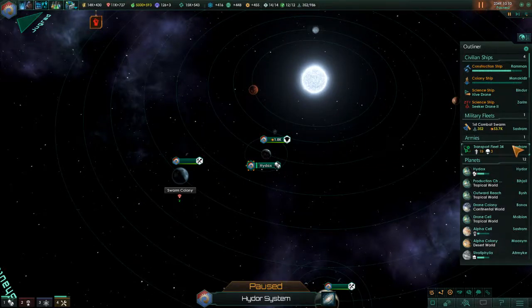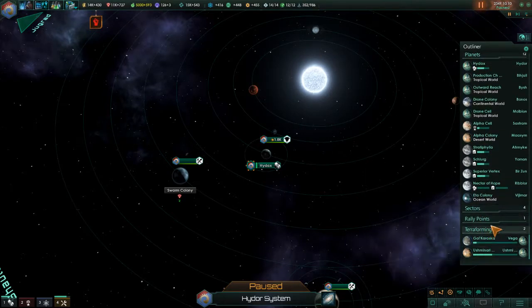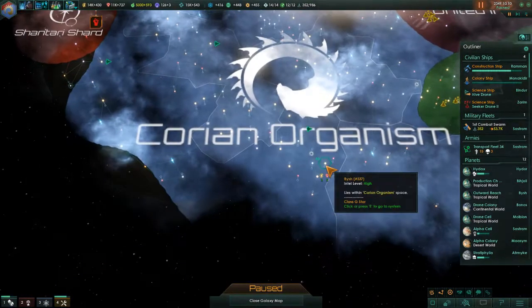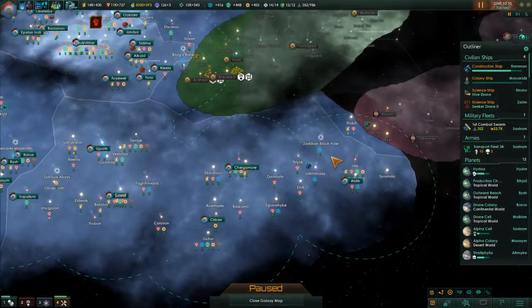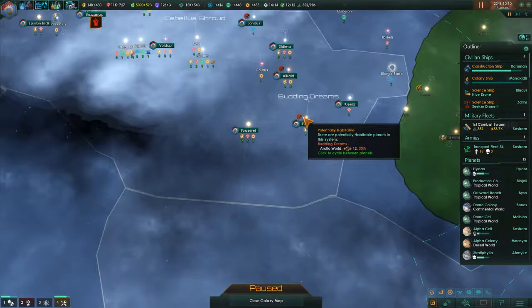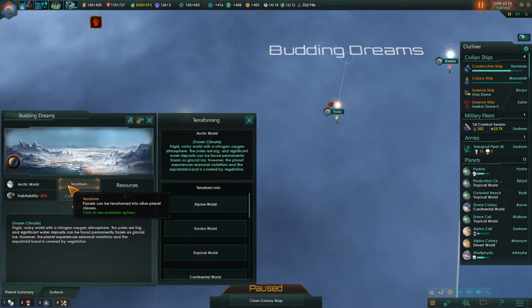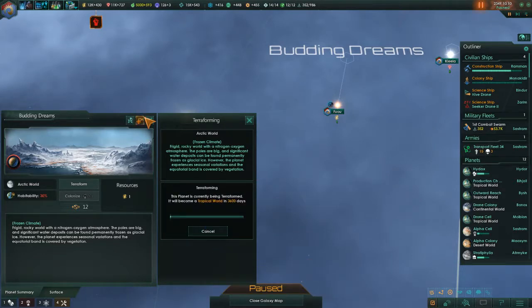Hello, I am Fjallspek and welcome to Stellaris. I've collapsed things we don't really need to see. I was going to look into which other planets we can terraform within our borders. We are terraforming this one currently. There's one here — Tidal Locked, minus 10% habitability — but we'll just terraform it anyway. It's quite small and tropical is the type we're going for.